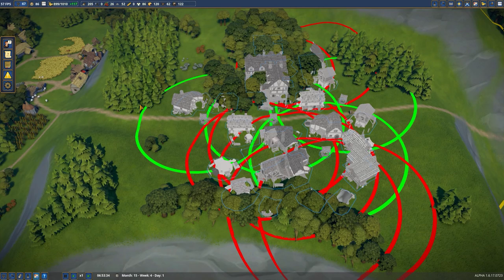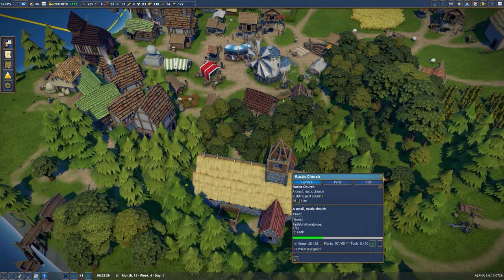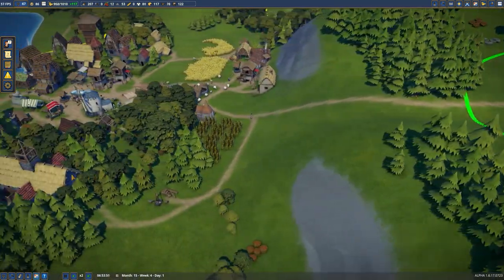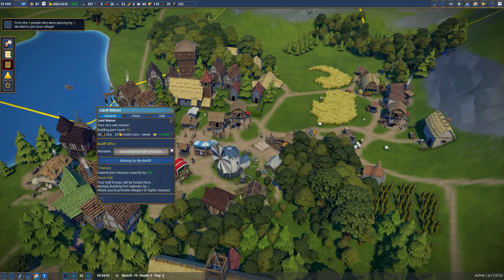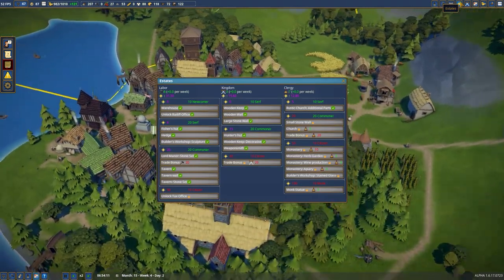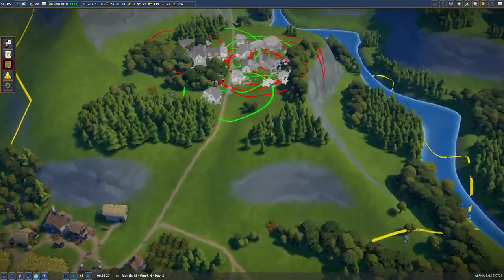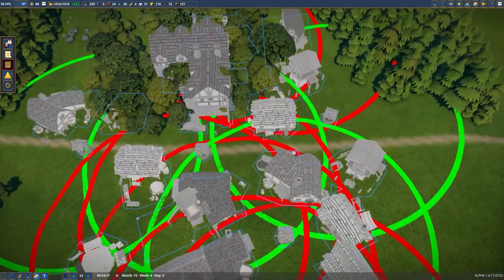A couple things that we want to work on is getting the church up and going. This new rustic church down here is going to be finished soon, so hopefully that will unlock the new church for us. I'm going to go ahead and assign a run to the clergy to get some more points for them. I don't think we have probably enough right now, so we'll see if we can get some more in case we can't afford the next tier.